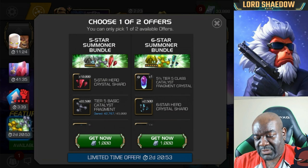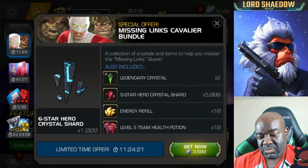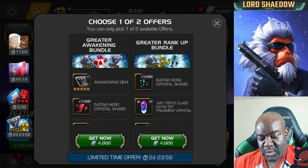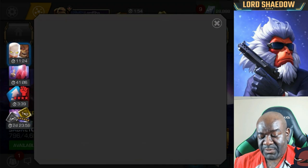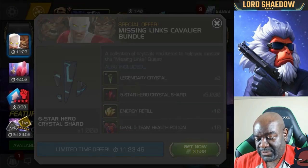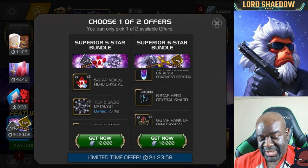Alright, let's go. First up, the five star summoner bundle. That should let me max out my Silver Surfer unless I get him in the crystals. Next, we're doing the greater rank up bundle. The reason the awakening gem crystal isn't interesting is I already have three generics right now — I need champions I can actually use them on.